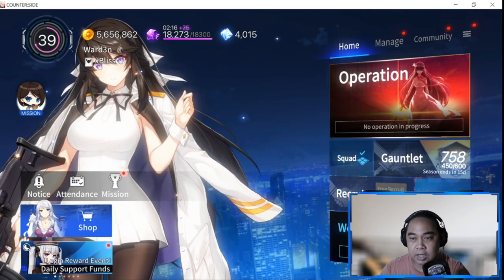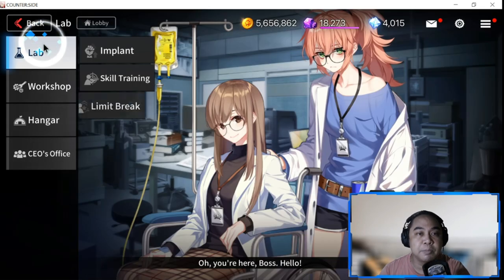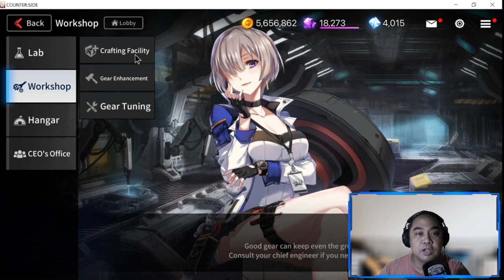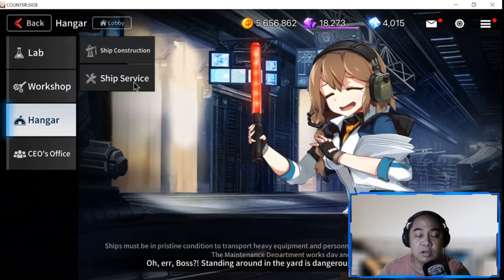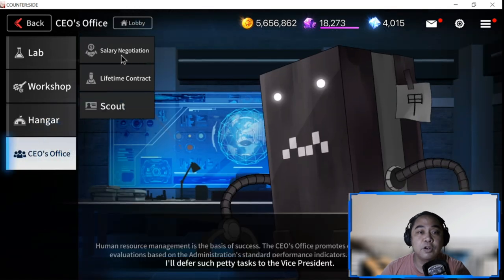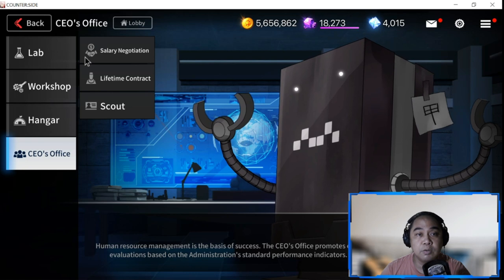Next, go to your HQ and check whatever you need - for example, heroes you need to level up, implant, skill, limit break, workshop, crafting or tuning gear. These are maintenance areas where you do things before you play the game. For those who want to promote, you need to go to the CEO's Office.